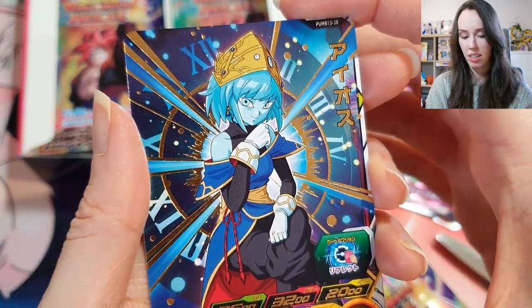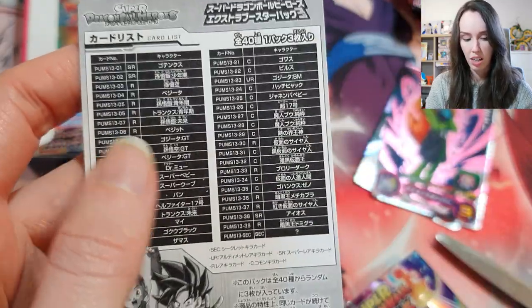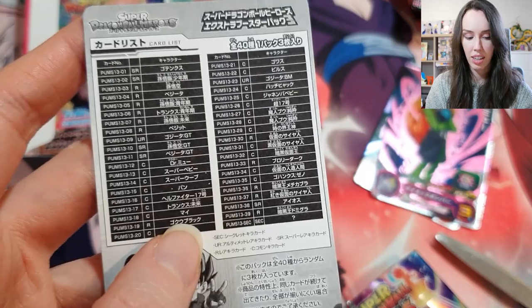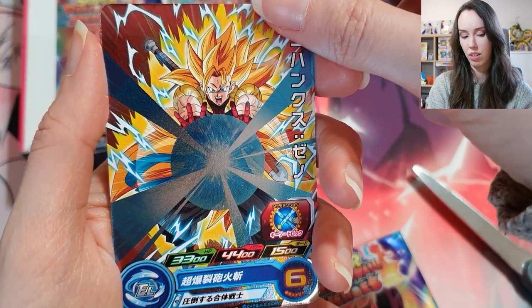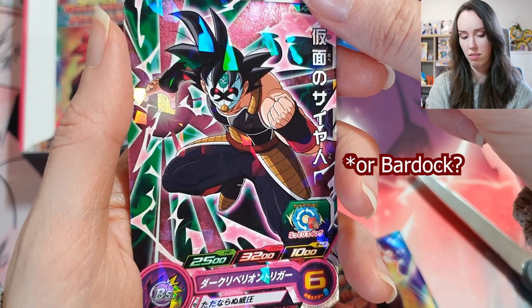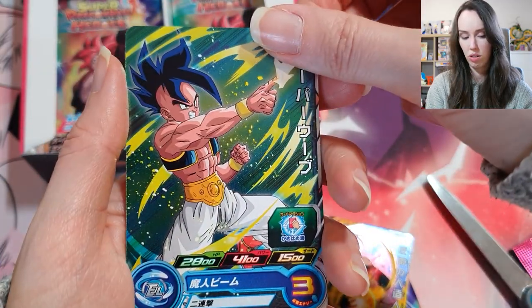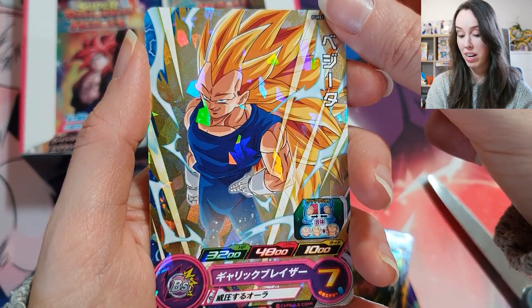That's how you can tell it's from a promo booster pack. You can use this card list to determine the rarity of it anyway, because it doesn't specify in that box — it just says P. But that's how you guys can figure it out for yourselves. We've got Mai again. And another Goku with that evil mask thing — I forget what it's called. Android 17. And another Vegeta SS3 rare foiling.